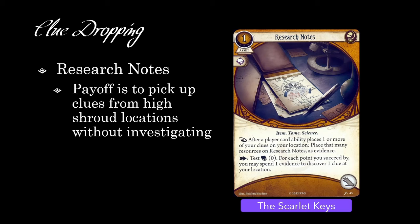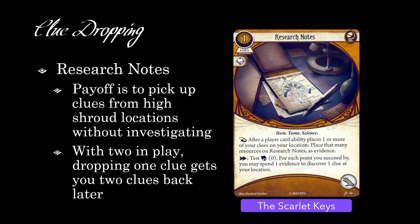This is also a great way to bypass a locked door or something else that punishes you from using the investigate action. You can supercharge this strategy by having two Research Notes in play at once. Dropping one clue gets evidence placed on both of your Research Notes, so when it comes time to pick the clues back up, you're essentially getting two clues for the price of one. Note that you can only spend evidence from the copy of Research Notes that you're making a test on, so make sure you're dropping multiple clues first.